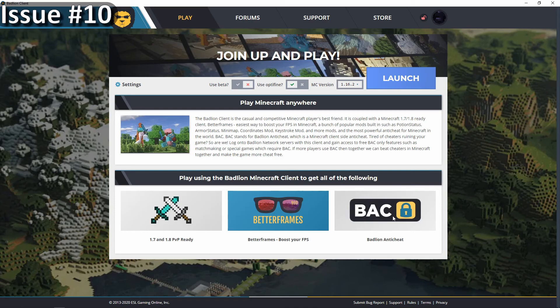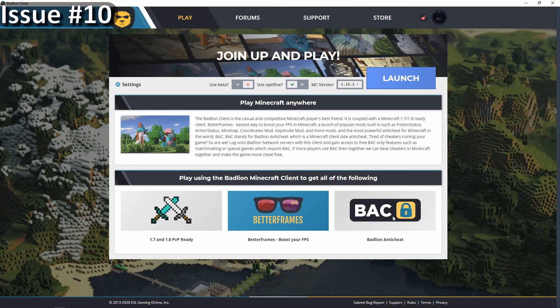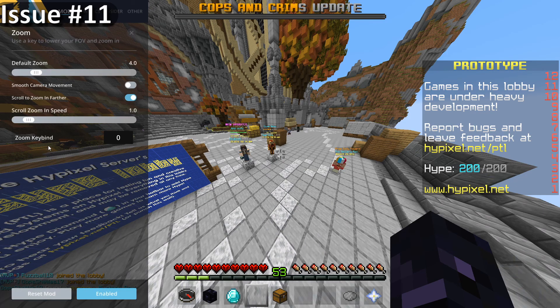In 1.16, every time you load up the game, it changes the zoom keybind to zero, and you have to go in and change it every time. It also doesn't allow you to change it to keys like ALT, FN, or CTRL.